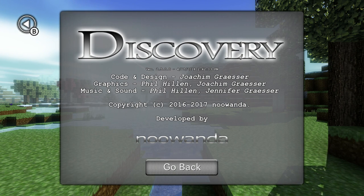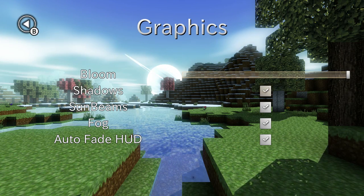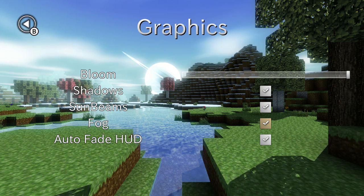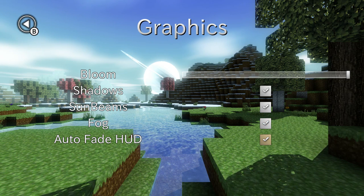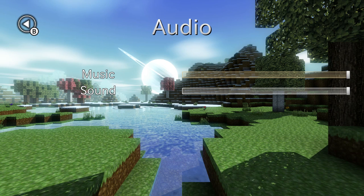If you don't know, the Wii U version was around version 1-point-something — this is now point-five. You can see the options here, same as before. You can change the bloom, turn shadows on and off, adjust sun beams. I love the fact that you have options to control what you have in the game — fog is there as well, and auto-fade HUD, which I recommend you put on. Audio settings are here too.